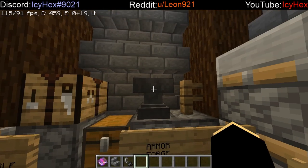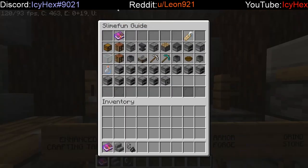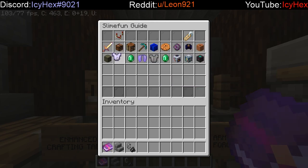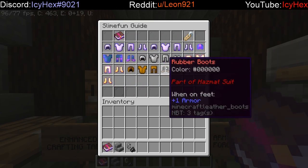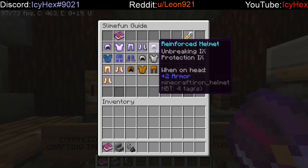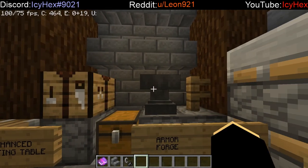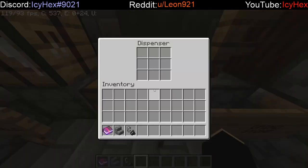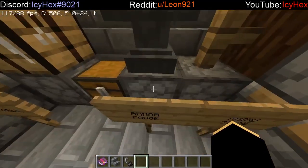Right next to the enhanced crafting table is the armor forge. This machine is what you're going to use if you want to make any kind of SlimeFun armor. If we open up the menu and go to armor, there are some really useful things here. For example, you can make Damascus steel or reinforced helmets with unbreaking 9, protection 9 — very good enchantments. It is very expensive, but it can be used in other ways as well.